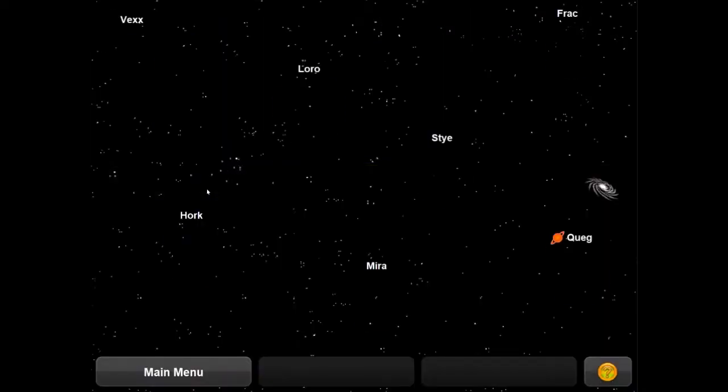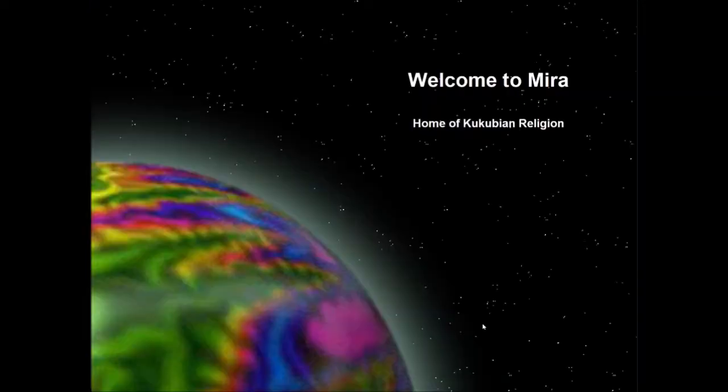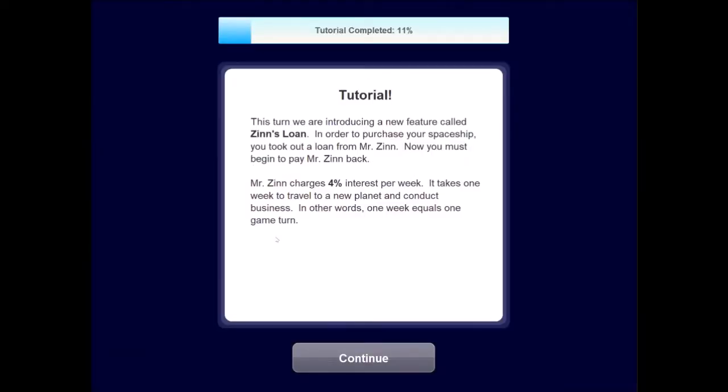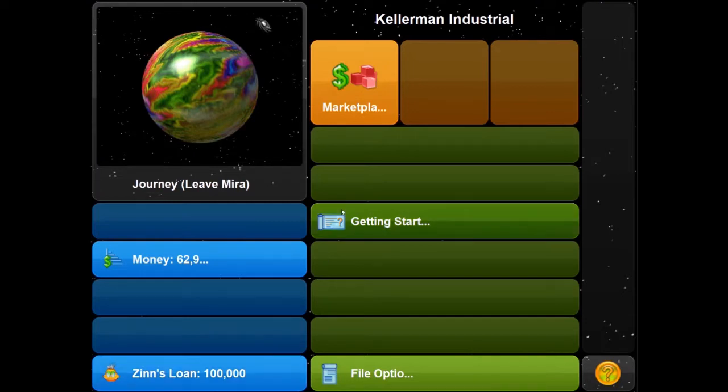Let's leave Quag and head to Mira. At week three we're in fifth place with negative 37,047 Q-bars and our status is Unfortunate Traitor. Welcome to Mira, home of Kukubian Religion. This turn introduces a new feature: Zin's Loan. In order to purchase your spaceship, you took out a loan from Mr. Zin, and now you must begin to pay him back at 4% interest per week — one week equals one game turn.